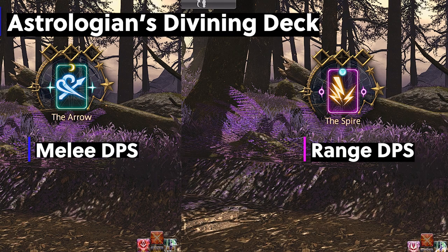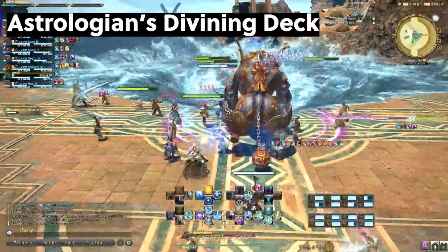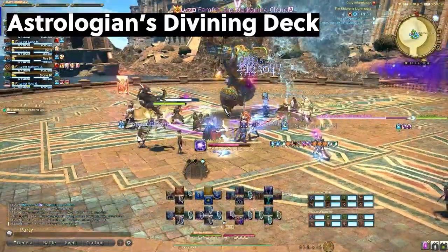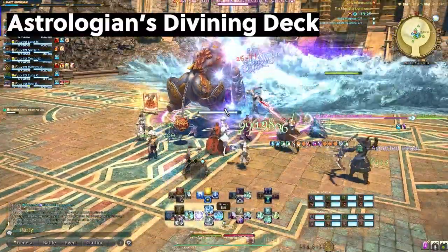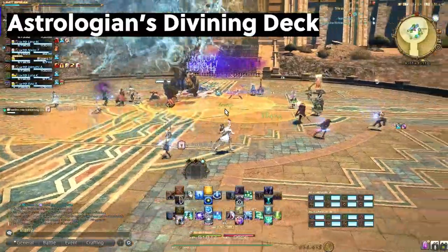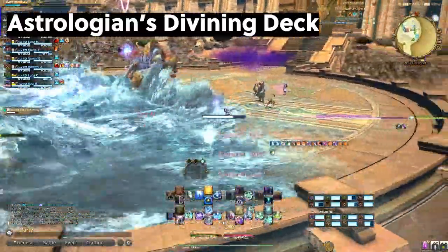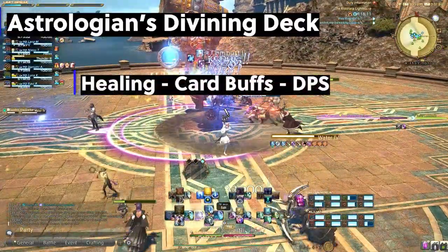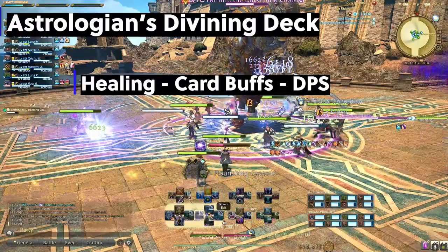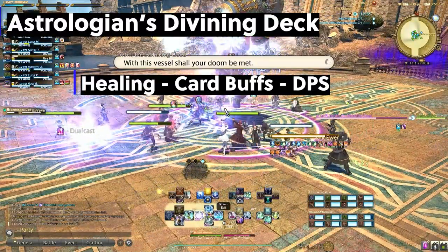Blue outline is for melee and pink outline is for range generally — always prioritize this. Draw has a 30-second cooldown and gives MP recovery, which is our second MP mitigator, and why you don't want to be holding onto cards too long. Keep Draw on cooldown and always throw out your buffs. Do not overwrite a buff with another draw — you would have wasted 6% damage to someone else. Because Astro doesn't have a healing-specific job skill and instead has a damage buff, healing always takes priority, followed by card buffs, then damage. It all works in tandem and flows pretty nicely in battle, but if you miss or throw out a wrong card, don't beat yourself up — it's a learning curve.